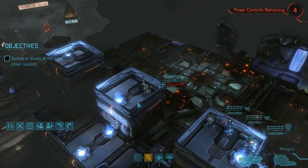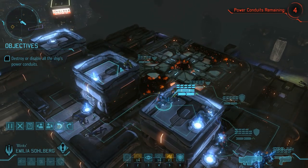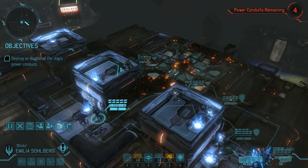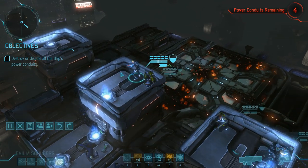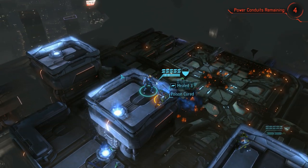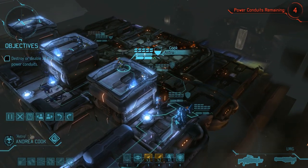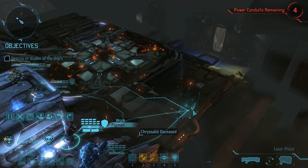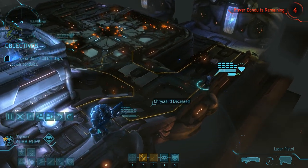With another uneventful alien turn behind us, before we advance let's quickly have Emilia take care of Shoji — he has suffered poison damage for three consecutive turns. While we're not under fire at the moment, let's get rid of that and bring him back to full health. Over on the right side we will now carefully advance and stay at the edge of the walkway. The cover here probably won't do us much good, but for now it's all we can get.